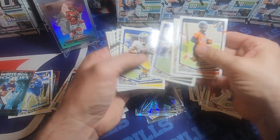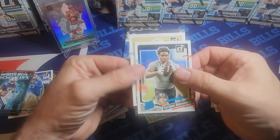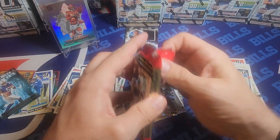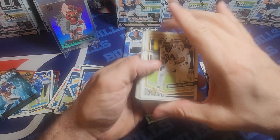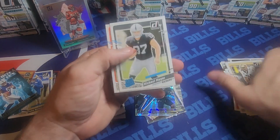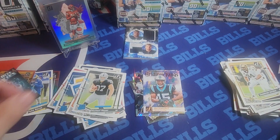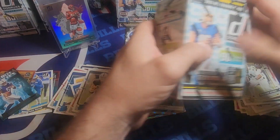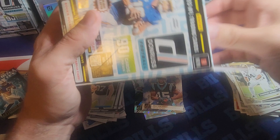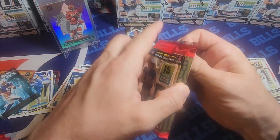Thanks again for watching — please subscribe, I greatly appreciate it. Ripping through the last pack of the second blaster: base Terry Stevenson, Oski, and your kid reporter. We got Michael Mayer, DJ Turner — Gridiron Kings — and Jonathan Mingo as inserts. Wrapping up the second blaster. Now starting the third blaster — best card we've probably hit so far is a Puka rookie and Anthony Richardson white hot rookies. Also got a Stroud base rookie, which is always a good card to hit.